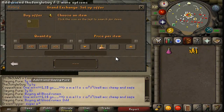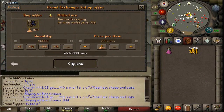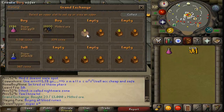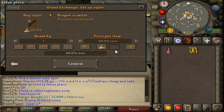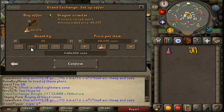The Mithril Ore still has an 11 GP margin on it, which is still very good for what kind of item it is. We'll go ahead and do another 13,000 of those and hopefully still make over 100K from it. We're also going to try the Dragon Scimitar — it only has a 900 GP margin on it, but it should be very quick. We haven't checked the buy limit, but we'll just use the rest of our money — around 60 to 70K worth.